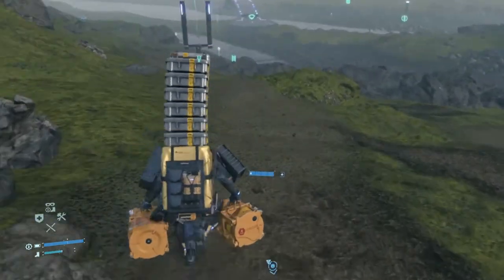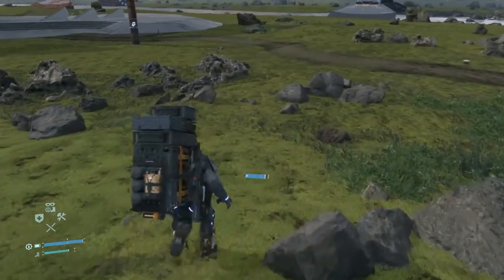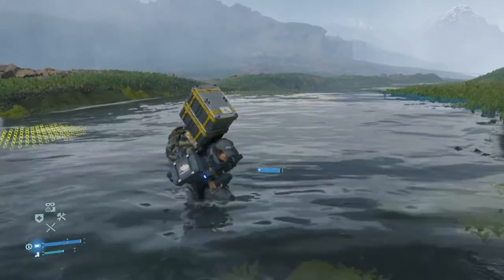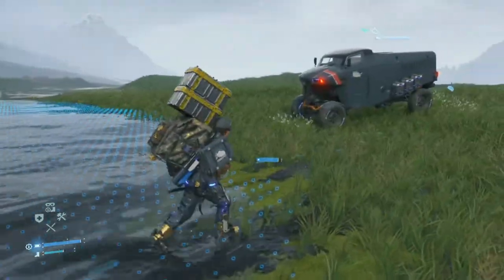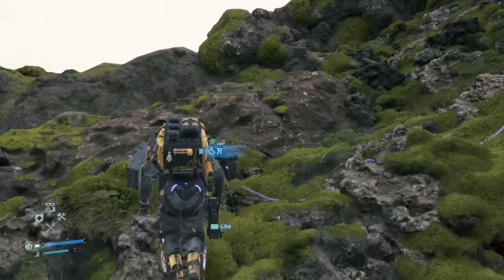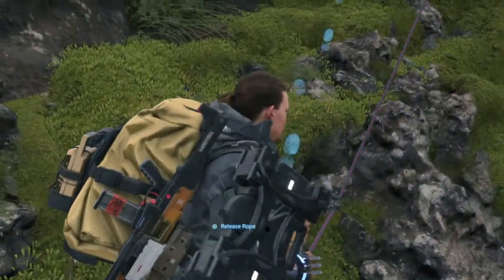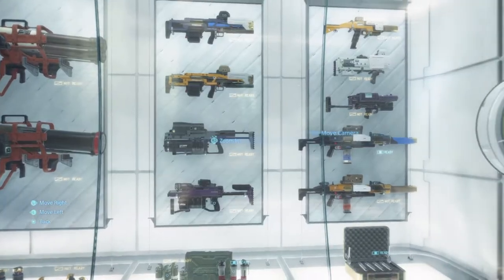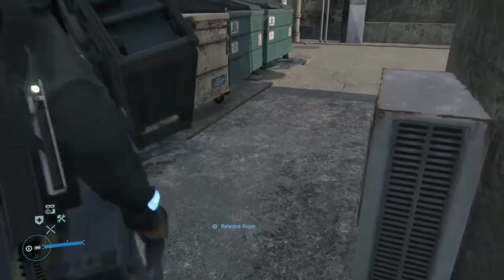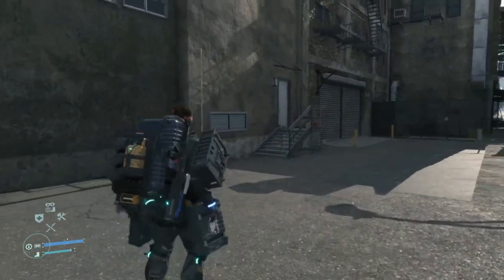This can be used to counteract the gradient of the terrain, or you can pull both triggers to have Sam brace himself. This slows down his movement slightly, but stabilizes him when going downhill or crossing a river. These nuanced controls work well within Death Stranding's environment, and challenge players to think ahead by planning out routes and scanning their environment. The game doesn't hold your hand, so it's up to you to forge your own path and take the correct gear for your journey.